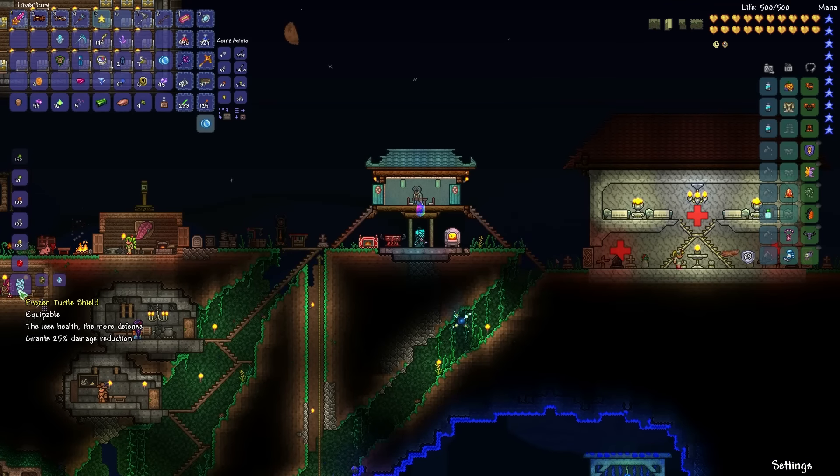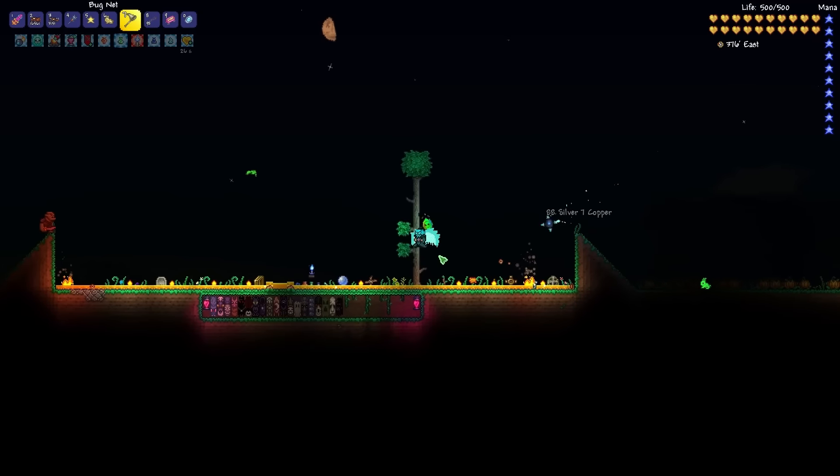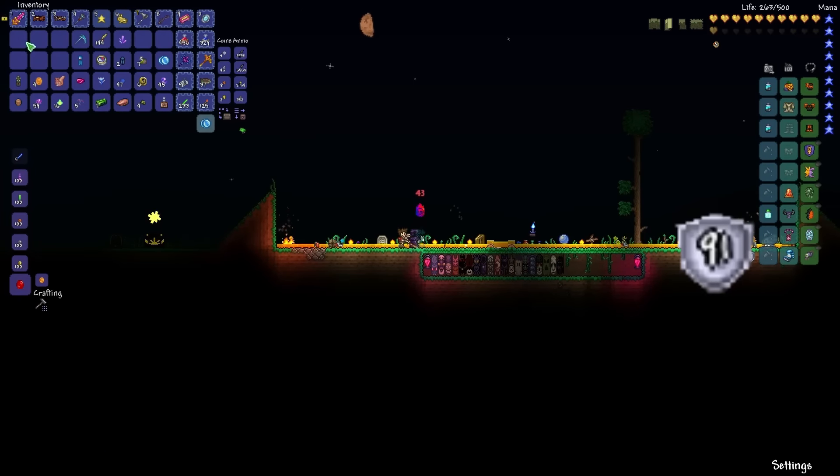Alright, here we go. The less health, the more defense, and 25% damage reduction. Man, this should help us a lot. Let's test how much more defense we get as we lose health: 88, 91, 97, and maybe 105.